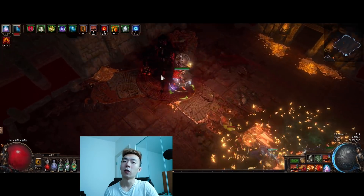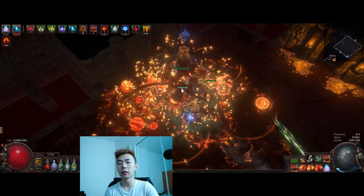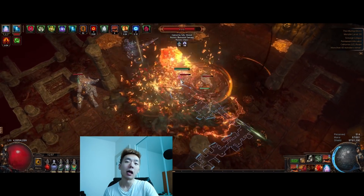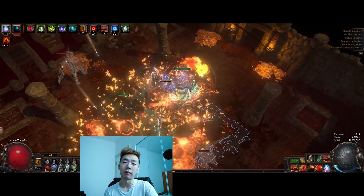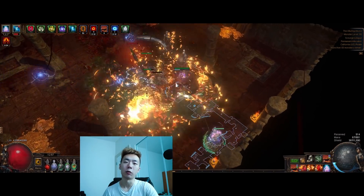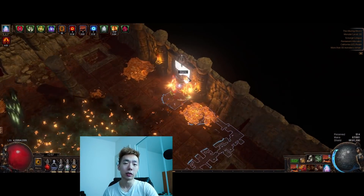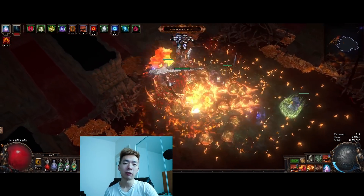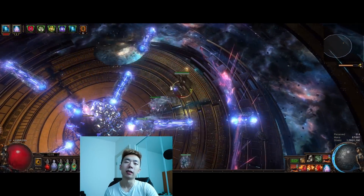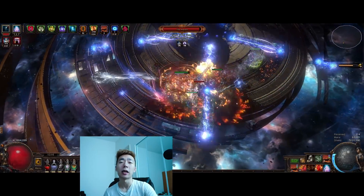Offensively I'm running two cast on critical strike setups: one with Cyclone, Desecrate, and Detonate Dead, and the other using anomalous Vengeance as an actual skill gem along with Volatile Dead. I'm able to trigger Vengeance through Eye of Innocence and self-hit with self-ignite, enabled through Replica Reckless Defense. This combination also gives us ash application from the Wrapped in Flames notable, leech from Eye of Innocence, movement and attack speed from Hot Headed, and additional cast-when-damaged triggers for utility, damage, and recovery.